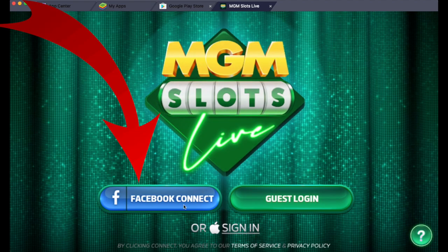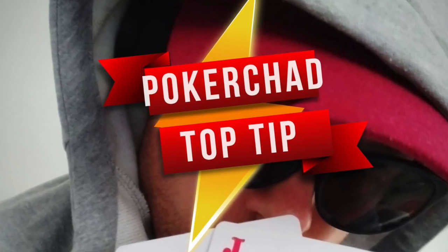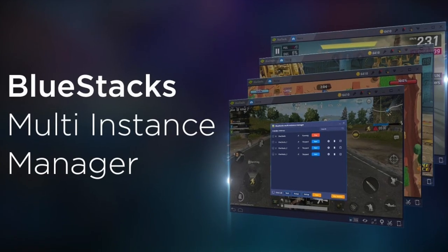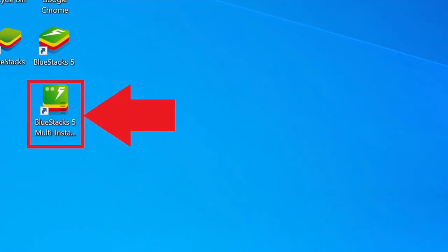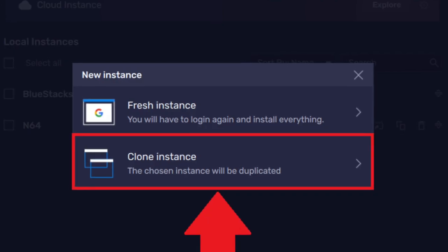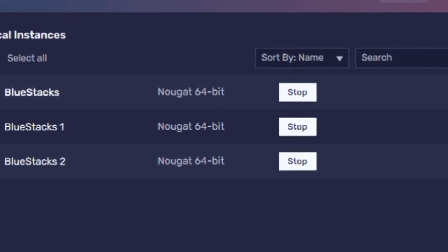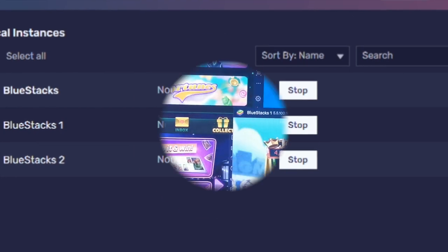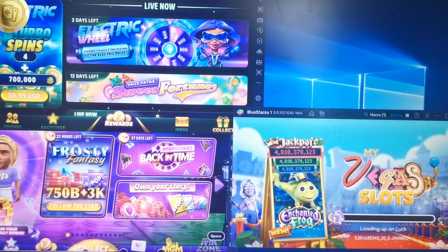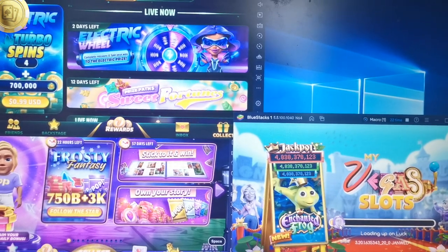Once all the games are installed and you're all signed in, we're going to use a little trick so we can have multiple games running at once. Close down any open BlueStacks screens and open the BlueStacks Multi-Instance Manager. This feature allows us to copy and clone the Android instance you've just created — the one with all the games. How many clones you make is up to you and how good your laptop or PC is. If you've got a fast PC, try four clones; I'll start with two and you can always add more later.